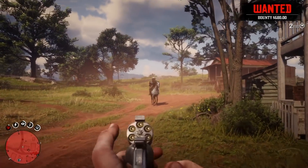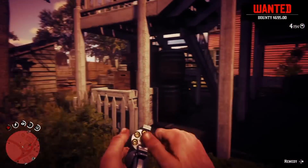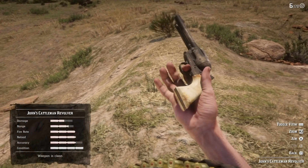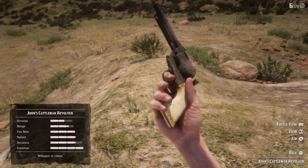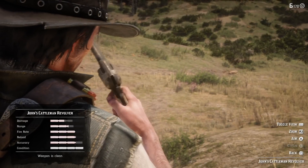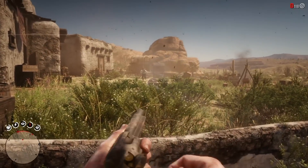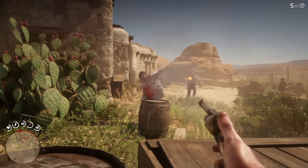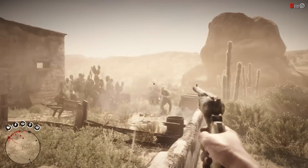The last two revolvers include spoilers, so if you haven't finished the game yet, I suggest you stop watching from here. When starting the epilogue chapter, you will get John's Cattleman Revolver from the beginning. It's a pretty cool detail that they put this revolver in the game — it's not a super powerful gun and it's just slightly stronger than the normal Cattleman Revolver, but I think it's really cool that they included it and I enjoyed using it.